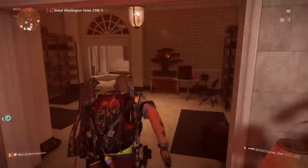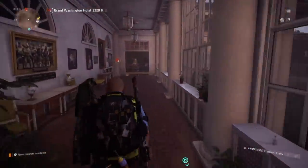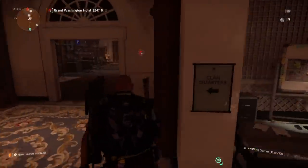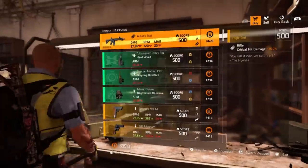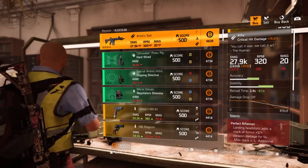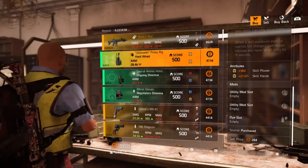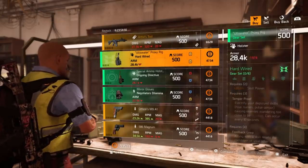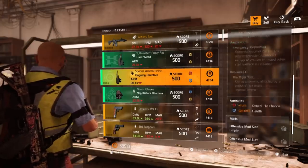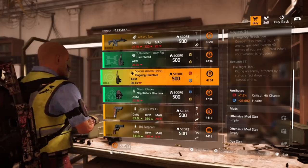On to the Level 30 Clan Vendor. We have an Artisan Tool with 24,358 base damage, Perfect Rifleman, Stable, and Recharged. Then a Hardwired holster with 360 skill power and 27% skill haste.